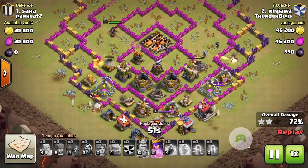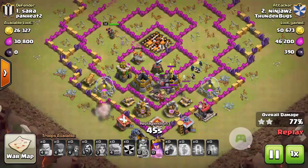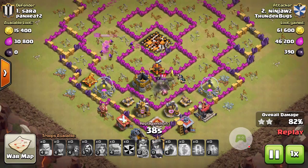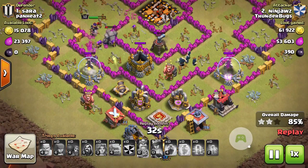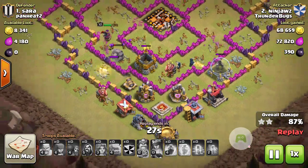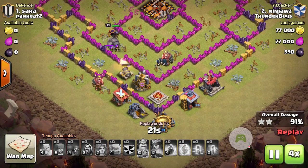This X-Bow ended up locking on Golems on the right side, and that kind of kept everything going. At this point I'm just watching my Queen — I need to see when she starts getting shot, that she doesn't get taken out. I let her finish off the Archer Tower and then I activated her ability. You can see he's still got a Golem left, running off to nowhere. And he decides to come back. Easy clear at this point.